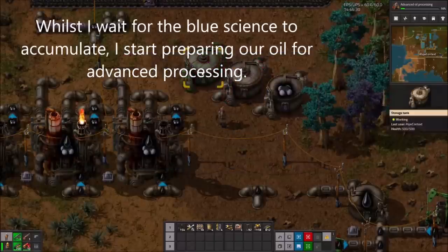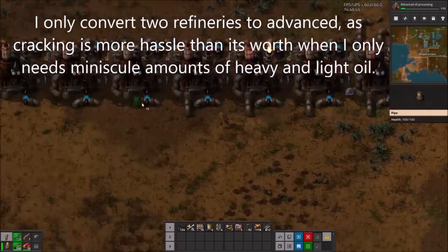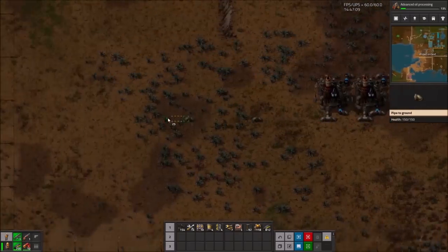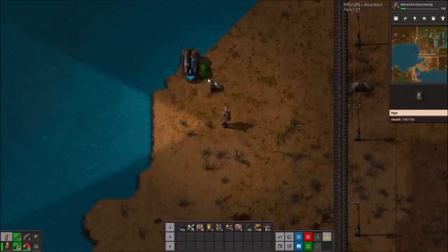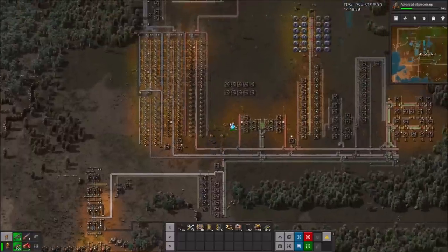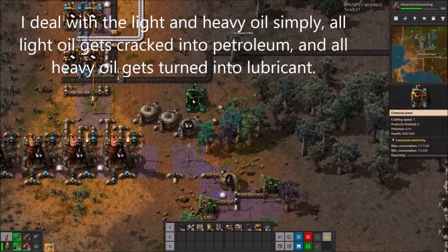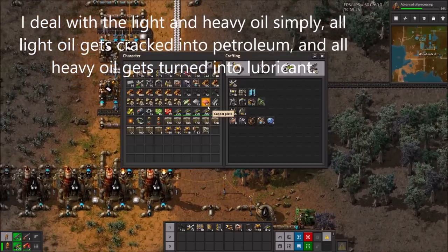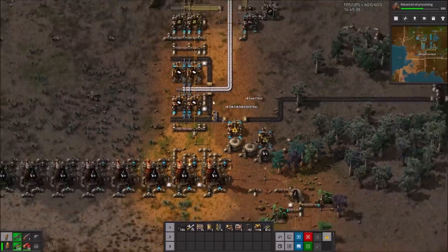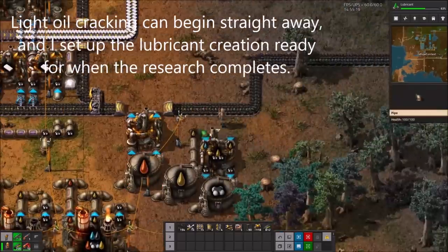Whilst I wait for the Blue Science to accumulate, I start preparing our oil for advanced processing. I only convert two refineries to advanced at the moment, as cracking is more hassle than it's worth when I only need miniscule amounts of heavy and light oil. I deal with the light and heavy oil simply: all light oil gets turned into petroleum, and all heavy oil gets turned into lubricant. All light oil cracking can begin straight away, and I set up the lubricant production ready for when the research completes.